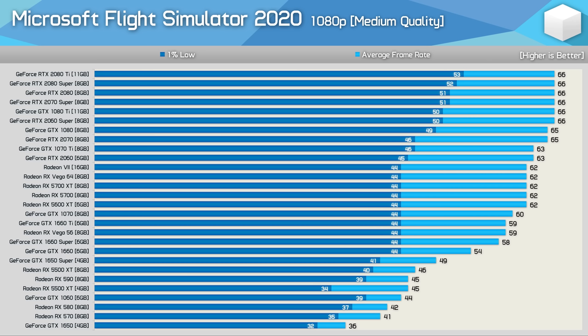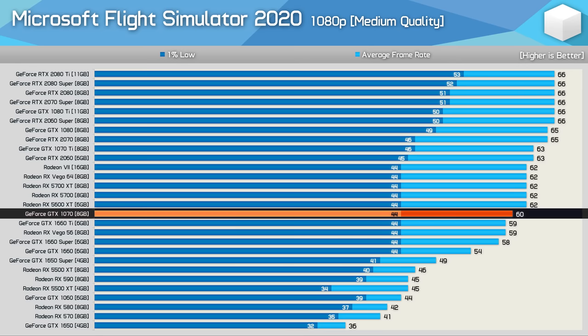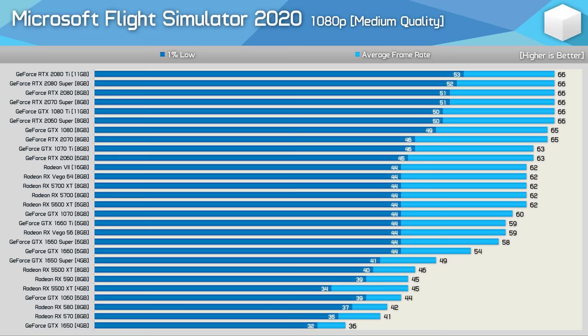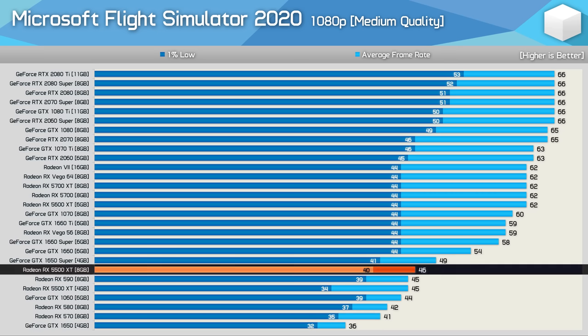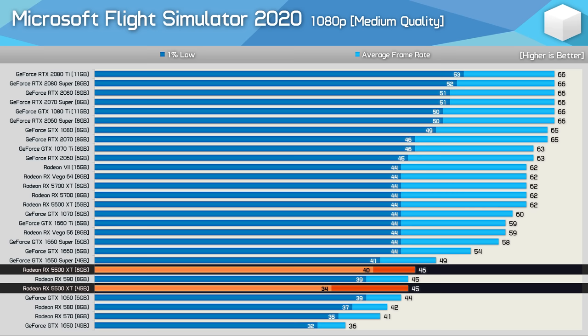Given the crazy demands of the ultra preset, I also tested the medium quality preset. At 1080p medium, we're running into a serious CPU bottleneck with the Ryzen 9 3950X, limiting performance to 66 FPS on average with an RTX 2060 Super and up. That said, we still see 60 FPS or better with the GTX 1070, so mid-range current-gen hardware like the 5600 XT delivers a great experience. Entry-level cards like the GTX 1650 and RX 570 were also very playable, though the Radeon GPU fared considerably better, boosting average frame rates by 14%. The 8GB version of the 5500 XT was also a lot smoother than the 4GB model, boosting 1% low performance by 18% — so ideally you want at least 6GB of VRAM at 1080p medium.